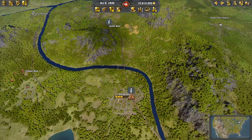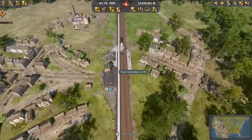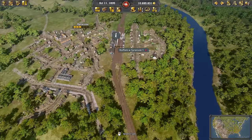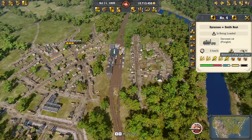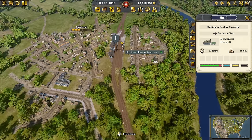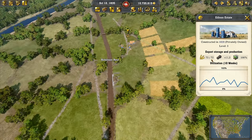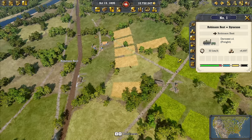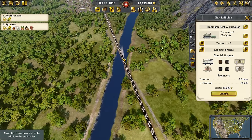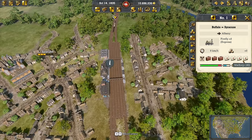This should now ensure we deliver the right amount of resources to New York, because we still need that grain and corn. Let's check the train from Robinson Rest — I think there's a small surprise: that train line delivering corn and grain is actually profitable. It's a very short line and the export warehouse is always full. I could actually add a second train — we need the volume, and we're already at full wagon size.